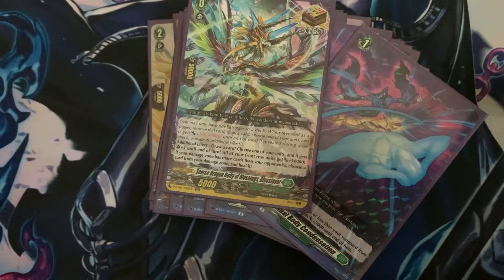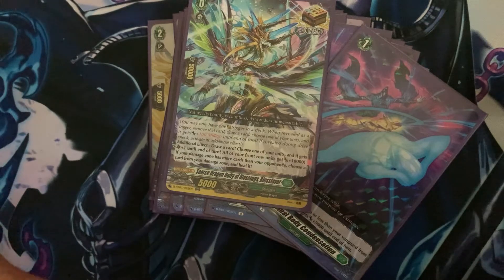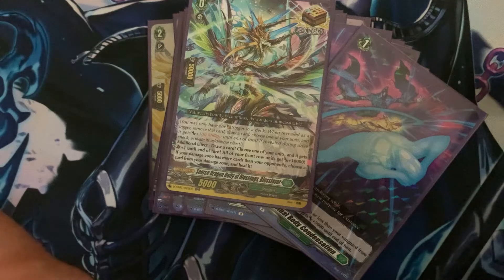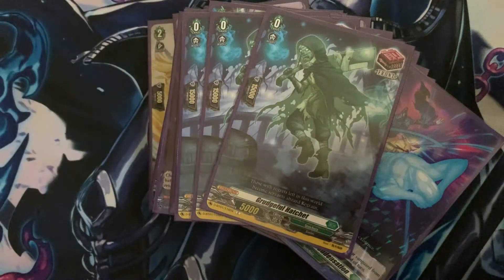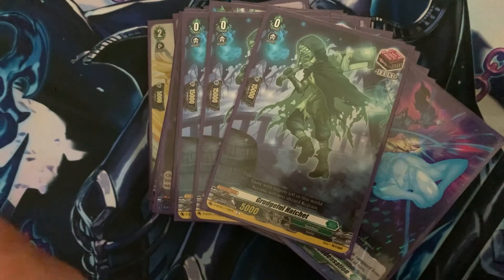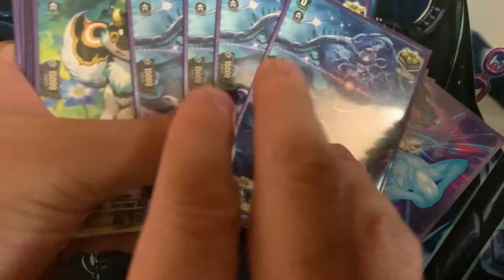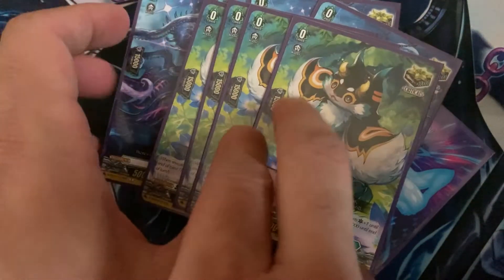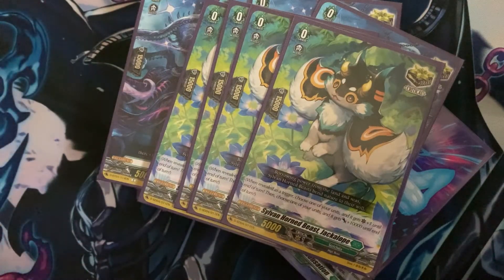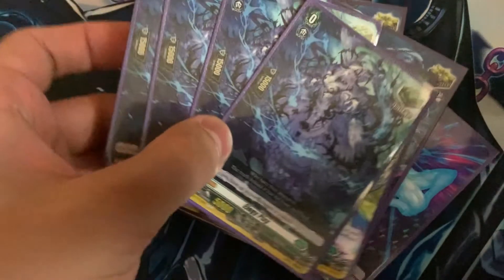Now one over trigger — pretty standard. This over trigger is pretty good: you can draw a card, get all of your front row units a power boost, and if your damage zone has equal or more, you can heal one. Now three fronts — I believe in fronts in this deck because draw I don't think is necessary. Fronts are really good because if you check a front trigger while attacking, it's pretty much game over. I'm playing eight crits — the crit art looks way better than the SP, and Zorga looks way better than SP, so if you can get it, lucky you. And then four heals.